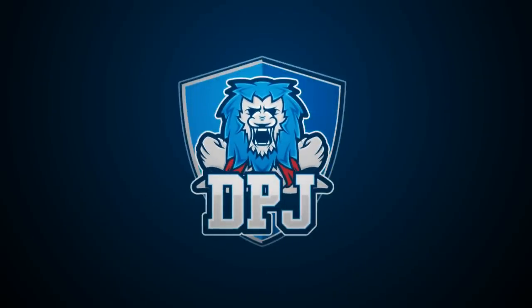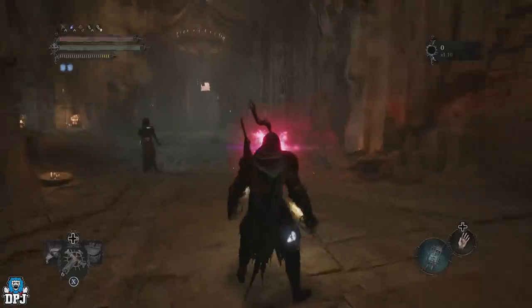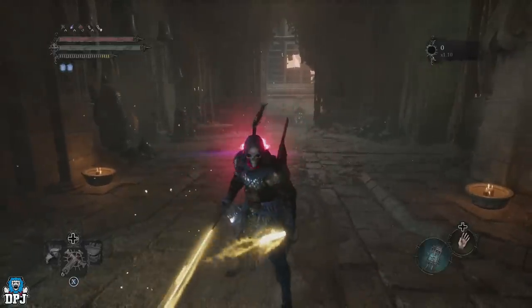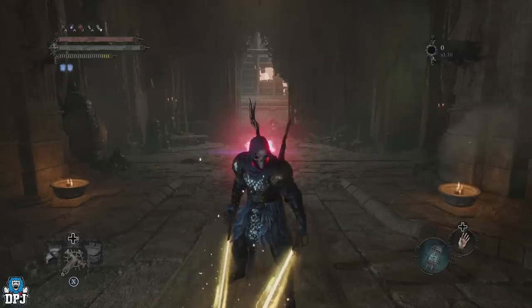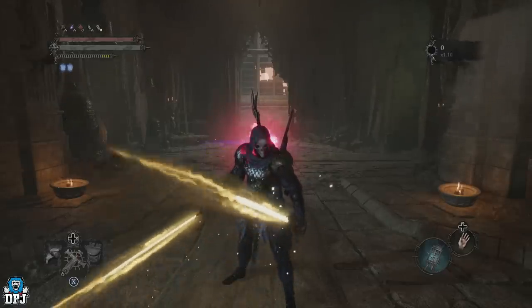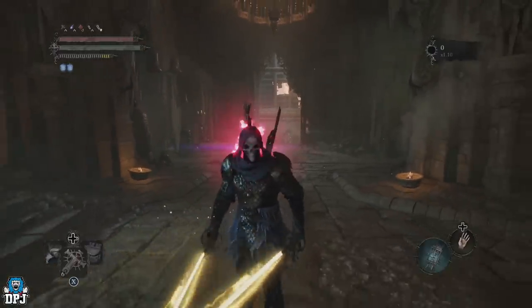Back with another Lords of the Fallen video. Today I'm going to showcase how you can kill the Red Reaper of the Umbral Realm with basically one shot. The method is sneaky but it works — it allows you to physically kill him with your weapons or ranged weapons to get the reward he drops, which is the Umbral Eye of Mark or the Axe. Once you apply this, you get this red glowing helmet.